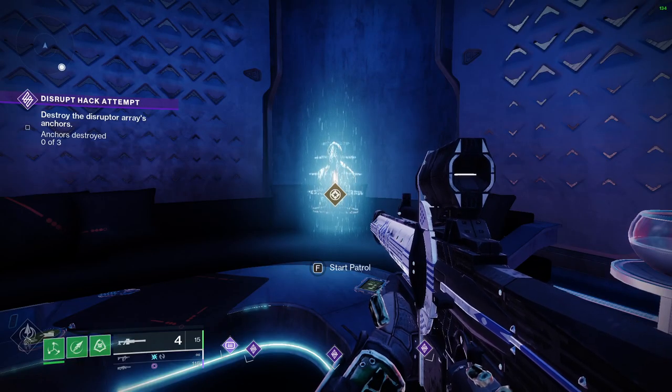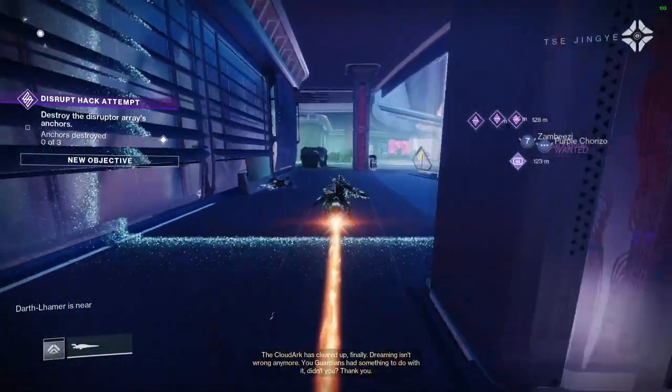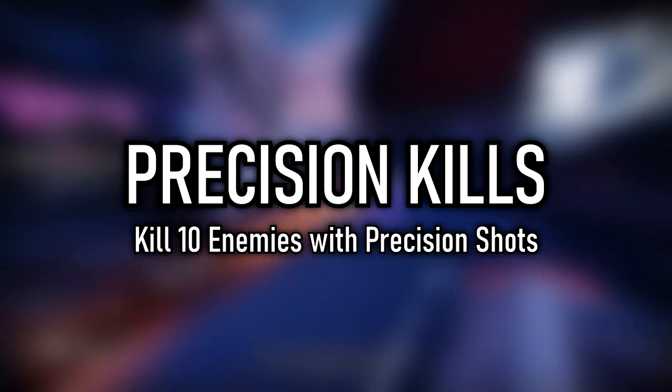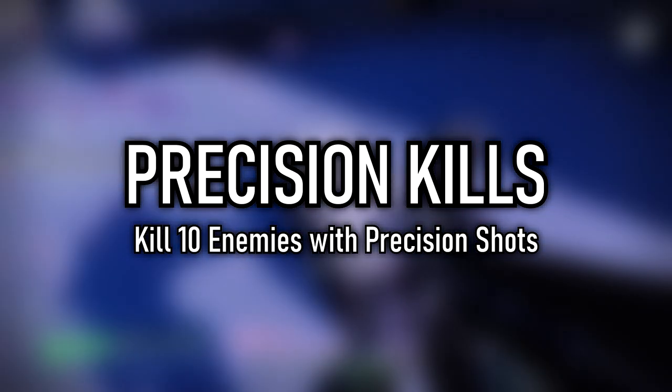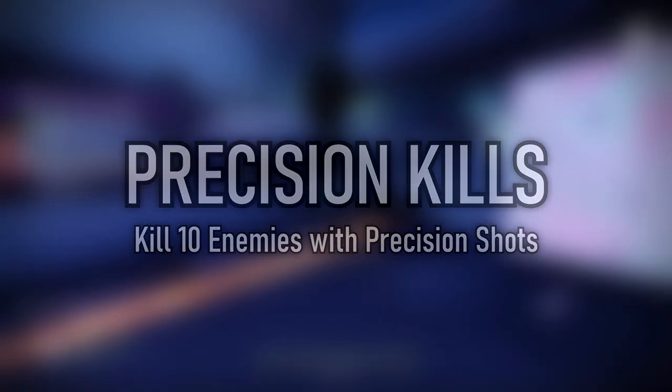Look at that — we launched in and we see a heroic patrol, so let's get that started. There could be two different patrols in Neomuna. One will ask you to get precision kills with a weapon. I recommend bringing a sniper or a scout to help with this. It should be around 10 precision kills, and then once you've done those you'll go ahead and collect your loot.